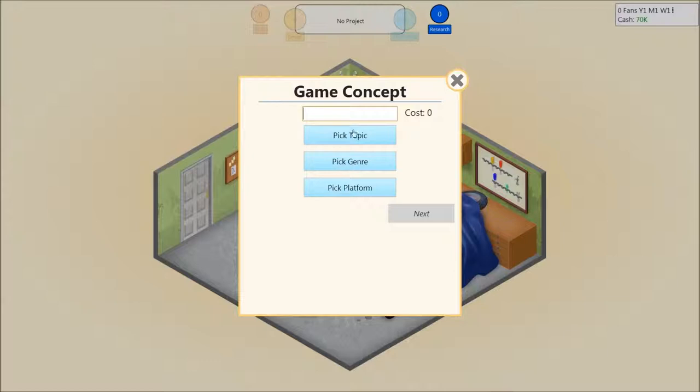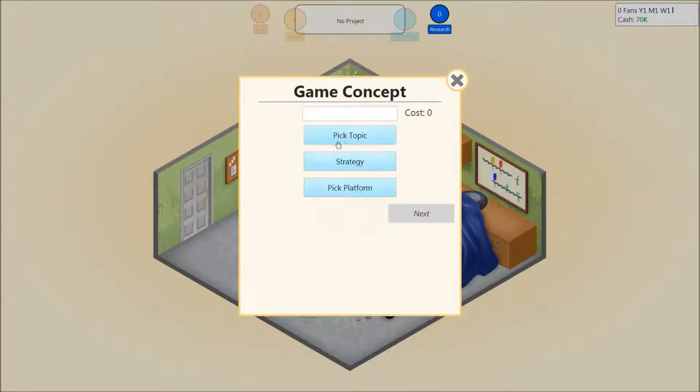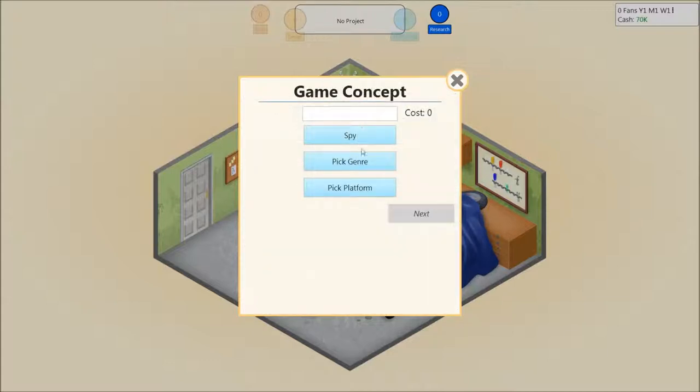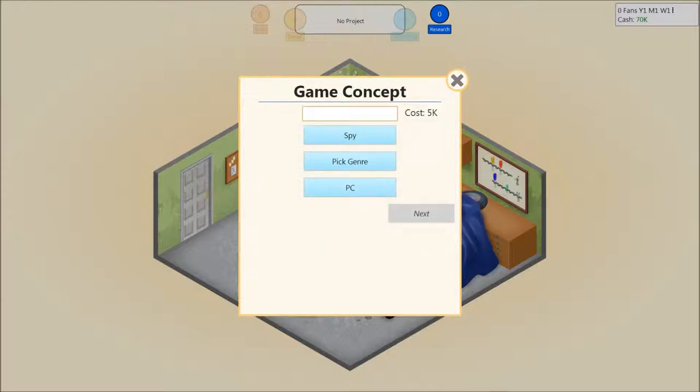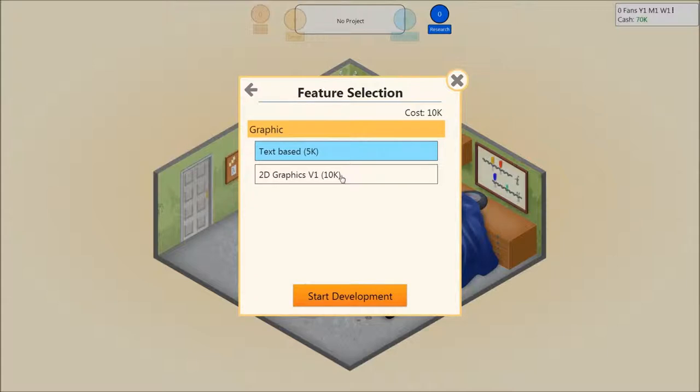What should we call this one? What genre have we got? Let's do a strategic game — a strategical spy strategy game. Yes. And we'll do PC. I'll just pick strategy as we call it. Spy strategy PC. What should we call it? We're going to call it C.I.B. We'll go with 2D graphics, so now the cost has gone up to 15K. Start development.